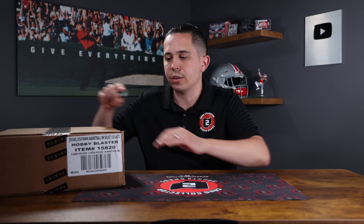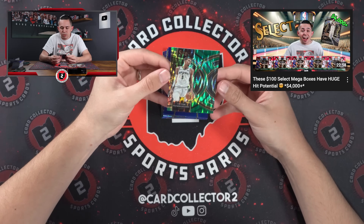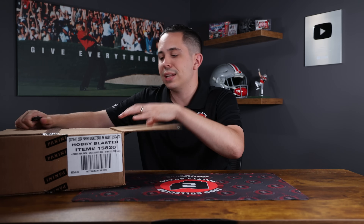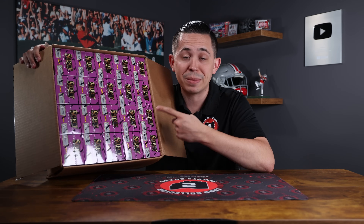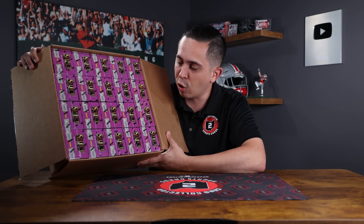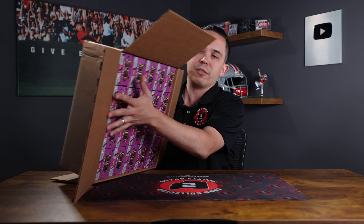We've done this before but it wasn't with blasters — it was with mega boxes. We ripped a half case of the hobby exclusive select mega boxes chasing some really cool Victors. Unfortunately, we didn't hit one of the five or ten thousand dollar Victor Wemanyamas. We did hit a green ice and a few other things. If you want to watch that, the video is down below. But now we are back and we're going to rip this entire case — purple blasters here.